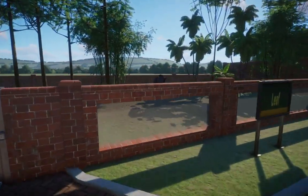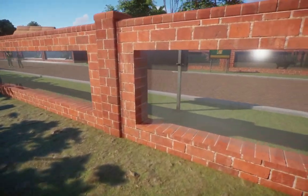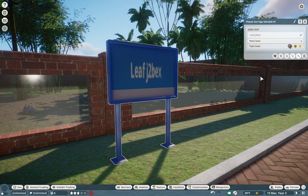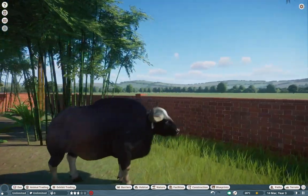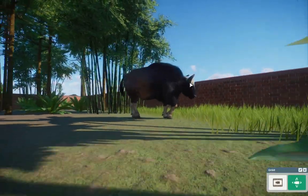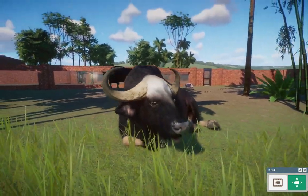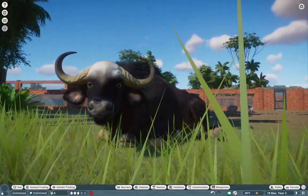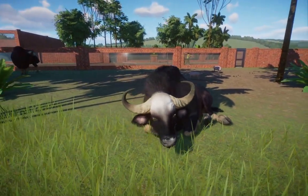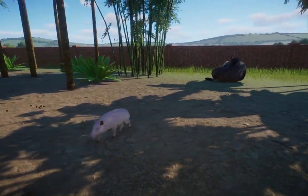Now, J2Bex actually made this one over here — this is the Indian gaur, and they are gorgeous creatures. They are beautiful, striking, and huge. These are the largest bovines in the world, and they really show it. They're beautiful creatures and perfect for all of your zoos, so be sure to go check them out as soon as you can.